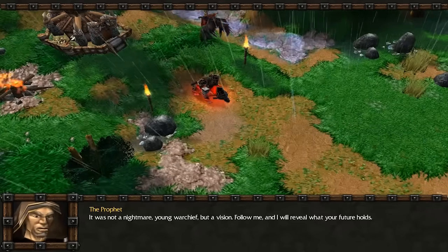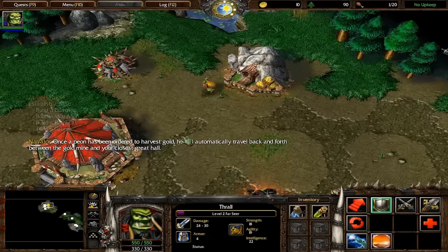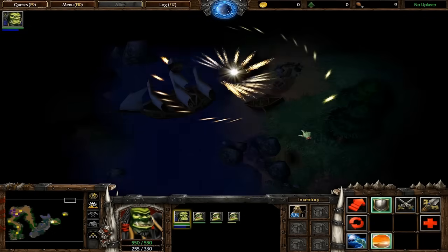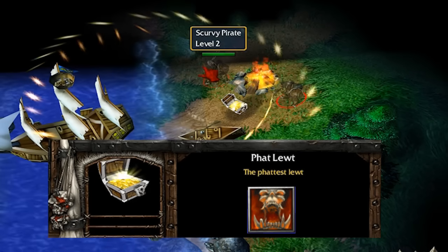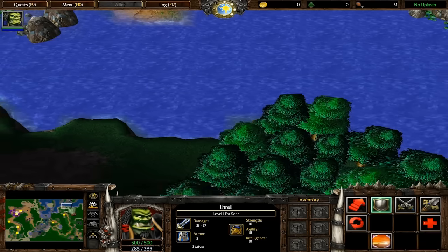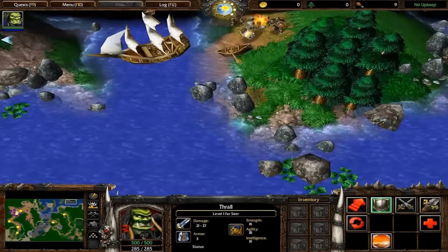The prologue levels with Thrall rallying the Horde and escaping to Kalimdor don't have any easter eggs that I know of. They seem to just focus on helping the player get the hang of the game. The only real secret can be found using Thrall's Far Sight ability. At the top of the map are two scurvy pirates huddled around a treasure chest containing an item called Fat Loot. It's worth 500 gold and is flagged internally as the most powerful artifact in the game, but it doesn't do anything at all. It's impossible for Thrall to reach this area, so it was just placed as an amusing treat for whoever explores the map with Far Sight — or using the map revealed cheat code.